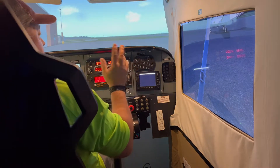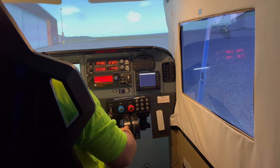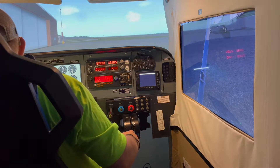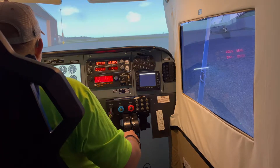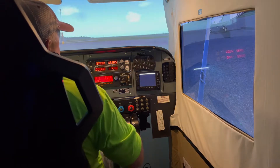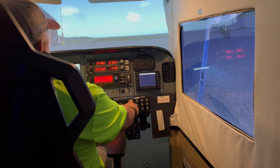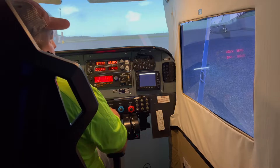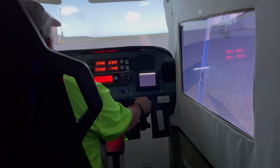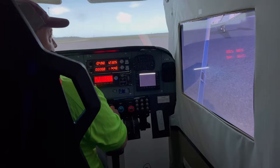We're going to get the plane ready to take off. Lights are on here. We're going to turn on our battery and our alternator. Got a switch panel down here you guys can't see. Got the navigation, beacon light, strobe light on, taxi lights on. We'll go ahead and start the airplane. Airplane started. We'll turn the light out now. We're going to get the parking brake off.